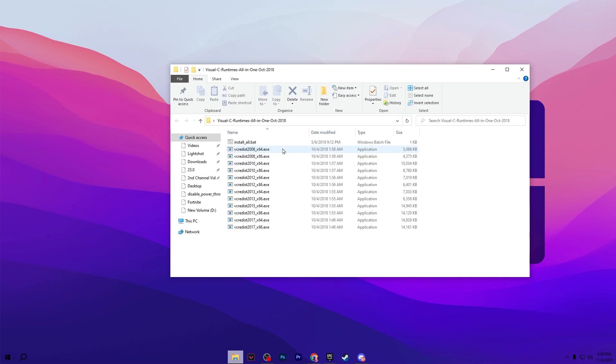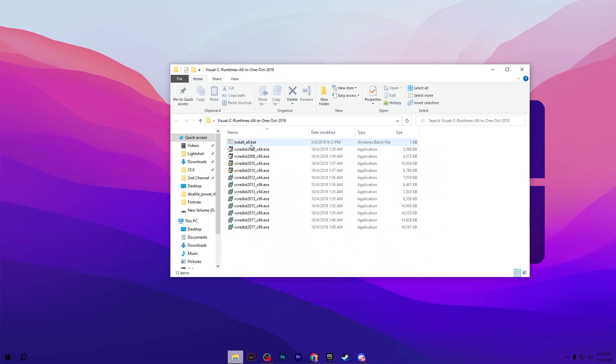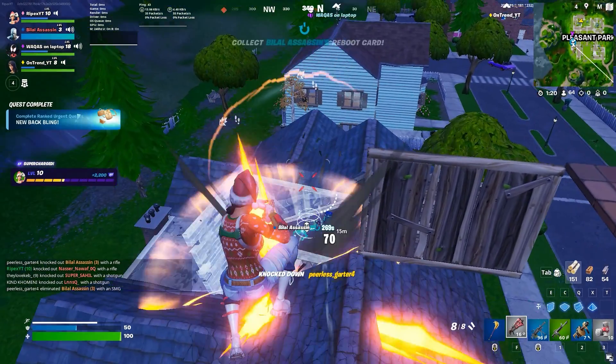Now go to the next folder and there you will find all the packs of the Visual C++ Redistributable. Go to the Install All batch file and install all these files one by one on your PC. Once done, simply close out this folder.